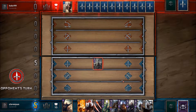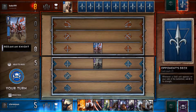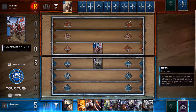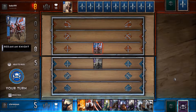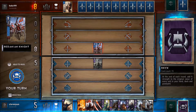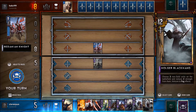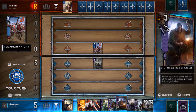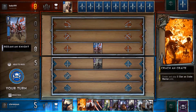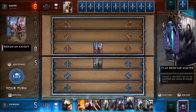There are four factions: purple, blue, red, and green. Each one has a unique faction ability. My faction ability is that whenever a round ends, all the units in my hand, deck, and graveyard get an extra one strength. Since higher strength is better and higher total strength wins a round, this is pretty important.